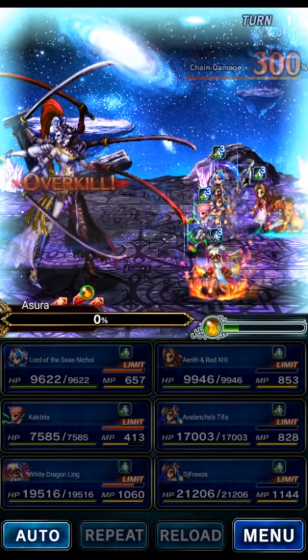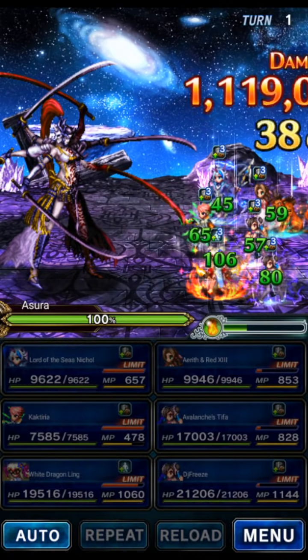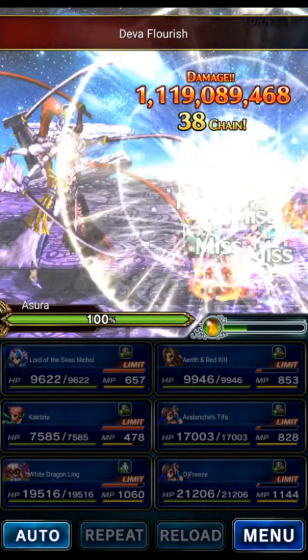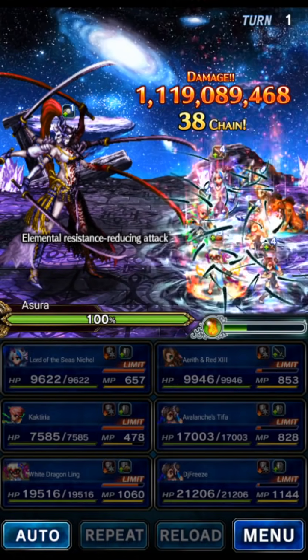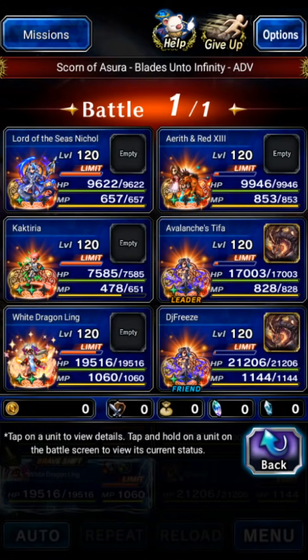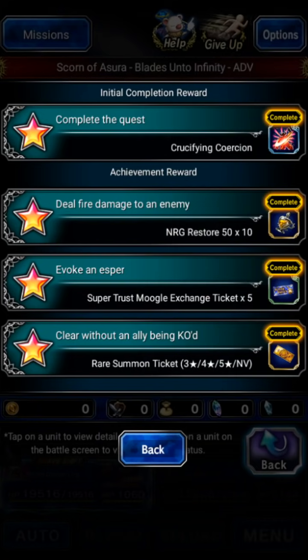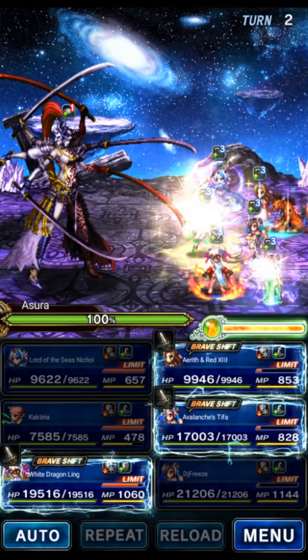Dead boss. The boss has a billion HP and we did 1.1 billion. We actually didn't overkill by that much, but it was enough. We've got immunity to the threshold thanks to the team we're using. And this is hard mode — I'm not cheesing it with easy mode. It really is hard mode.